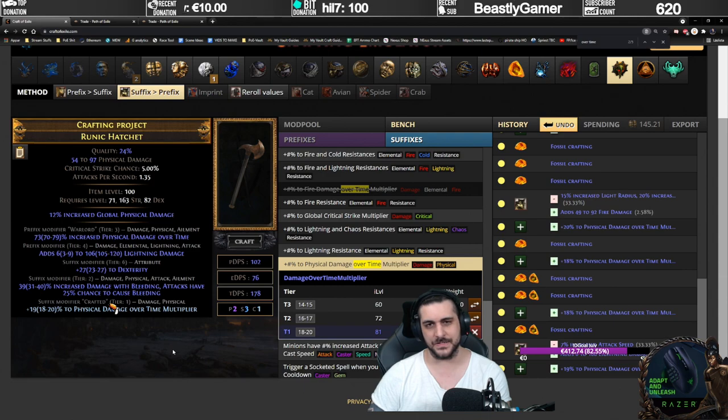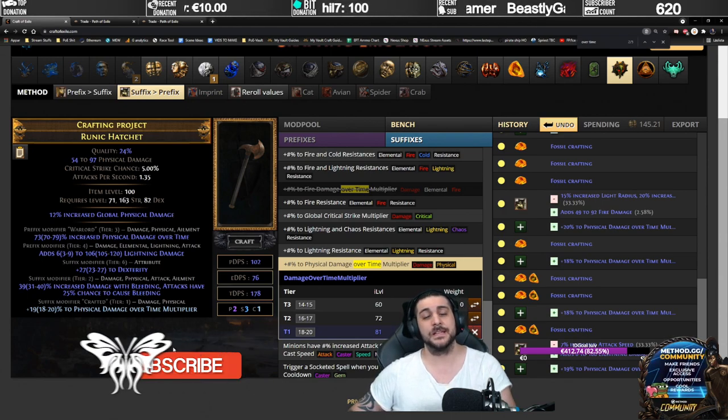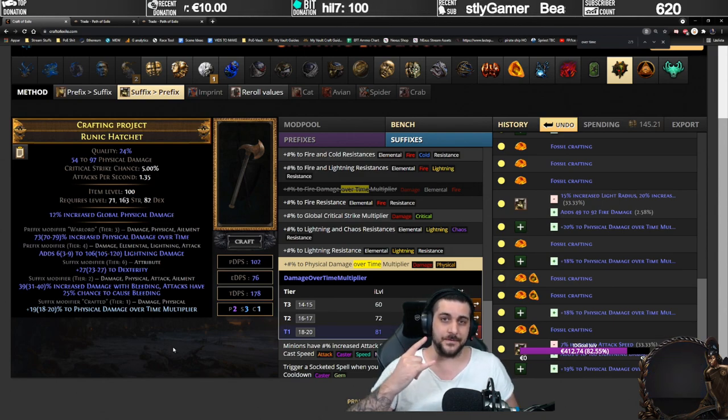Don't use any other strategy — just go with the corroded fossils. If you want to push tier 1 and tier 2 rolls, use the sanctified if you want to, but you don't need to. That's how you craft it. Hope you guys had use of this video. Let me know in the comments below if you want to see other crafts like this or have any suggestions, and I'll do so in videos further down the road. Make sure you hit the like button, subscribe for more content. Until next time, stay safe and keep rocking.